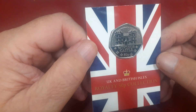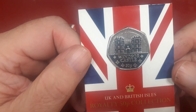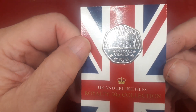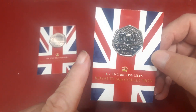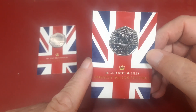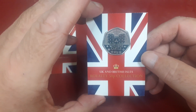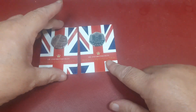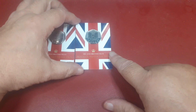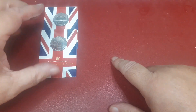The next one has the same obverse but a different reverse — this one's Windsor Castle. There are so many of them with castles and the relevant royal homes. There are so many different ones, and I'll dig that out and let you know at some point. So we've got the continuation of the saga.